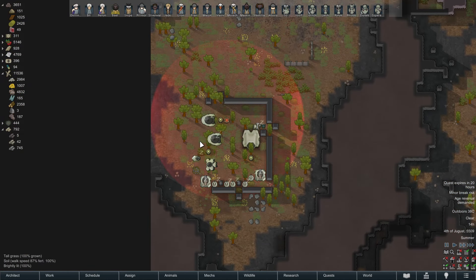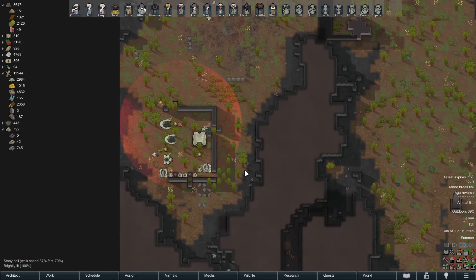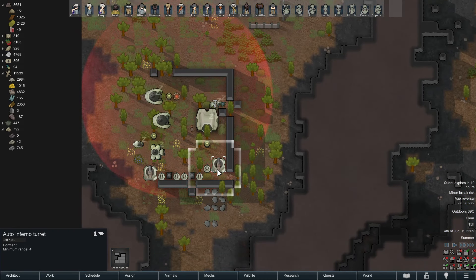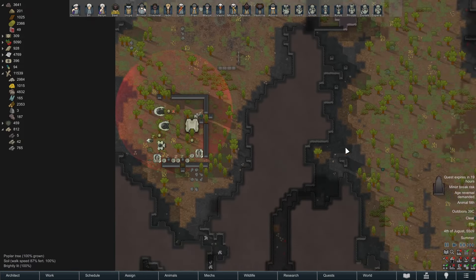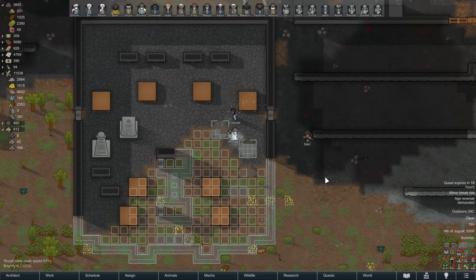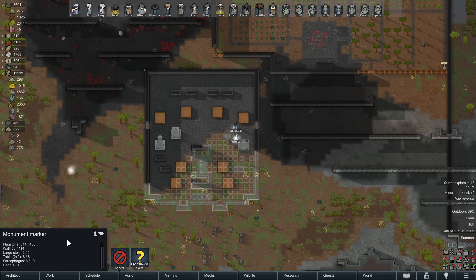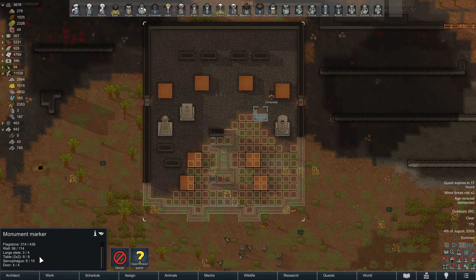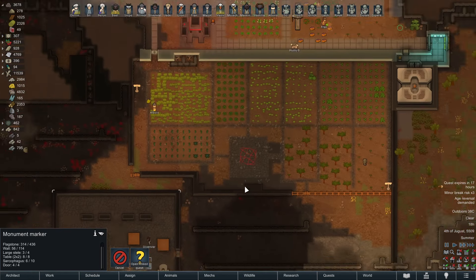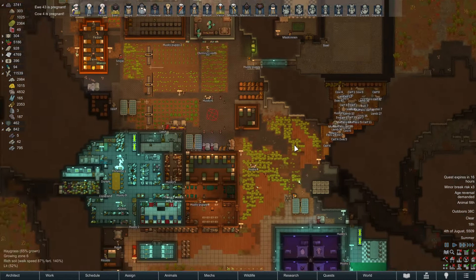We need to bring in more slate — we're already out again. The monument is not done, definitely still some work to do. These turrets literally can't do anything to us from where they're positioned — we could sneak in to attack the inferno turrets. Three mech nodes could be good, a decent amount of potential good stuff. All the tables are done, all the doors are done — very nice.